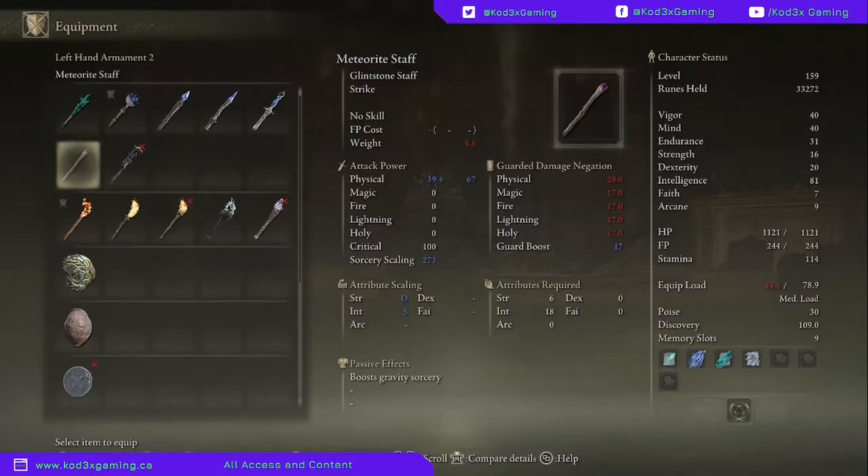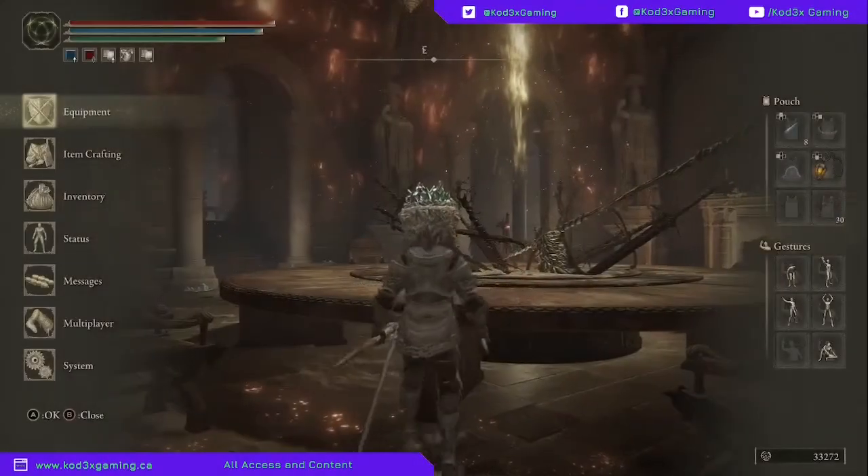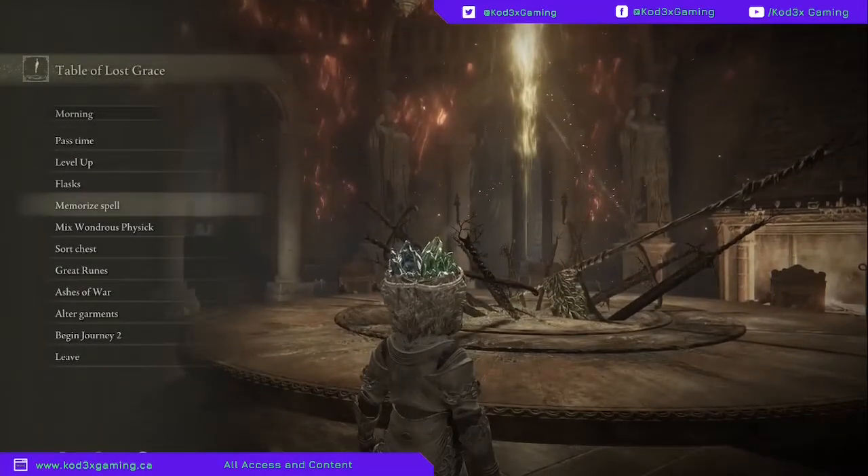It cannot be upgraded, but it does have sorcerer scaling of 273, which is phenomenal for early game. It also boosts gravity sorcery, and rock sling - the spell I'm about to show you - is a gravity sorcery, so it gets that bonus. We'll go over to memorize spells.